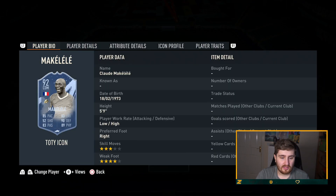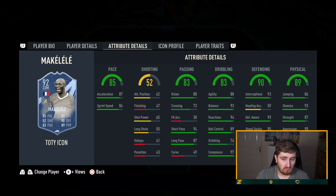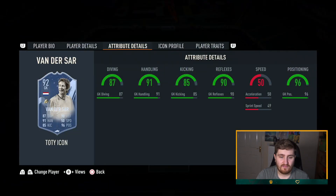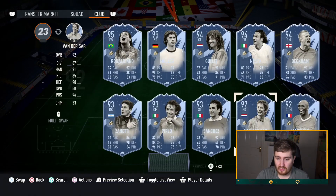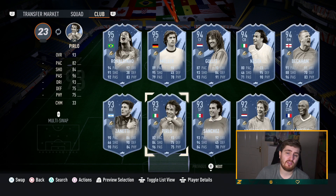Makelele — four star weak foot on Makelele is pretty nice. He looks pretty cracked as an all-round defensive midfielder. Going forward he's pretty bad, but as a defensive midfielder he'll be very good. Van der Sar — him or Courtois will be the best keeper in the game. Ashley Cole — four star skills, a bit like the Cancelo card but a bit worse physically. I'd be interested to see how expensive Ashley Cole ends up being, but at the end of the day it's a left back.